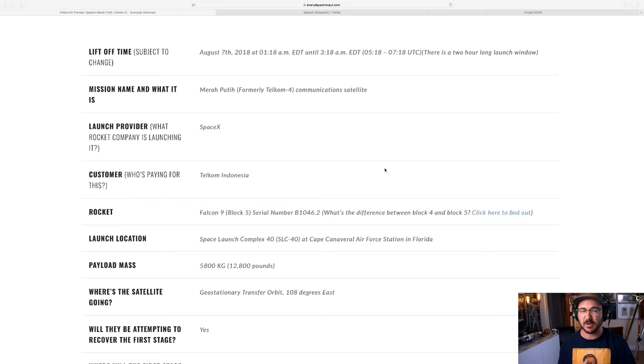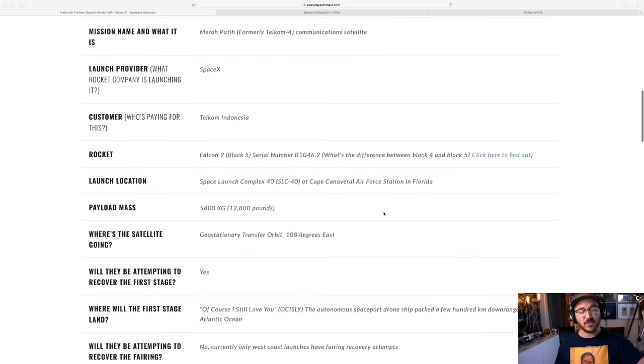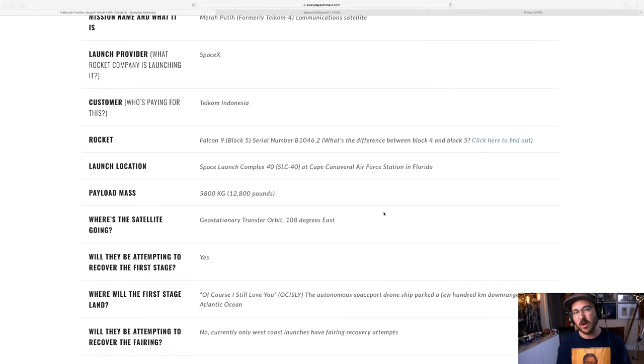This is going to be launching. I always start my streams about 30 minutes before T-0, so this will be launching at 1:18 AM Eastern time because it's launching out of SLC-40 at Cape Canaveral Air Force Station in Florida. This is SpaceX's older launch pad between the two on the East Coast — there's also 39A. This is Block 5, and this is the first reflight of Block 5. This is heading out to a geostationary transfer orbit, where most communication satellites reside.